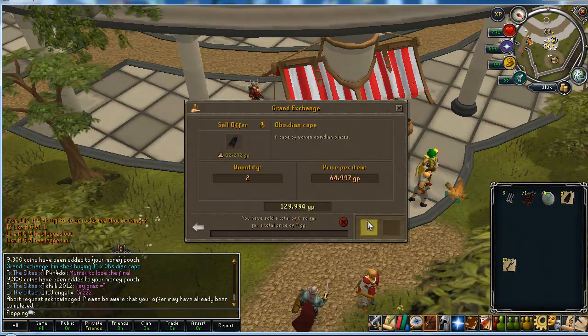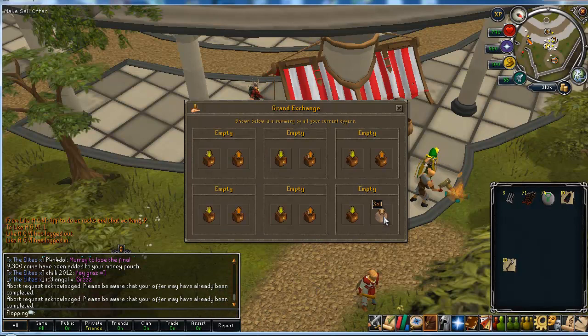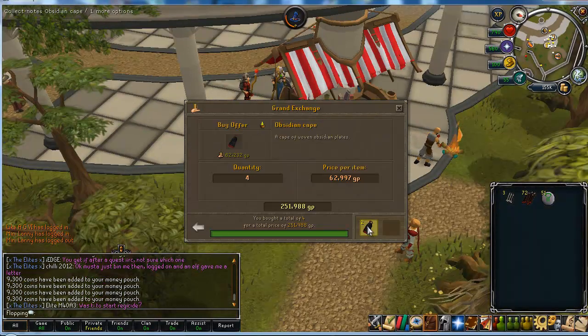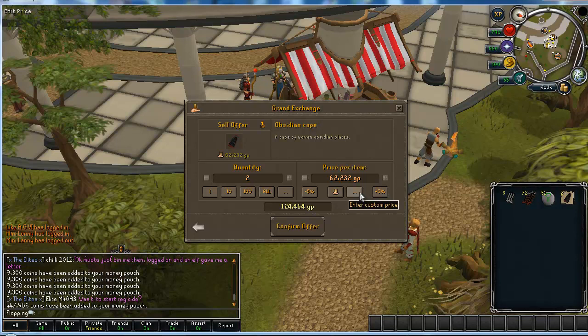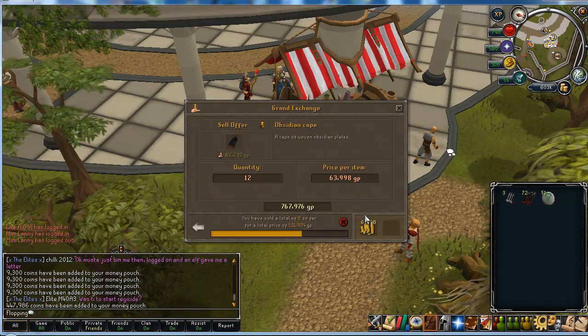I'm going to sell these for 64,800 and hope that they'll clear, since it's not a massive profit margin now. It shouldn't be anyone going too much cheaper. They've dropped the margin down to 1K profit and they're starting to sell, which is nice. I know it's rubbish profit really, but I'll take it. I'm not too fussy right now — not with a minimal cash stack. Any profit is good profit. I'll put an offer to buy some more in.